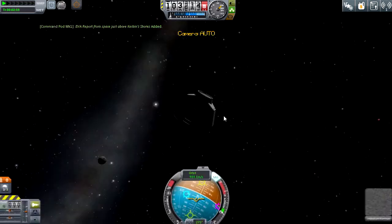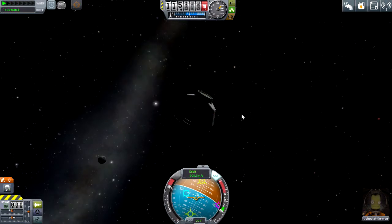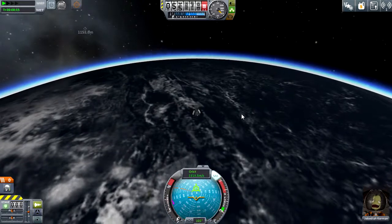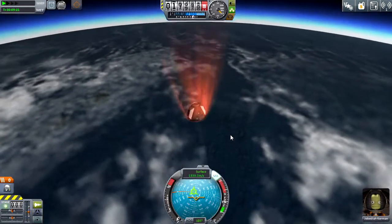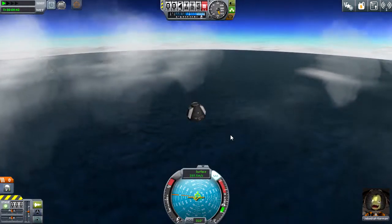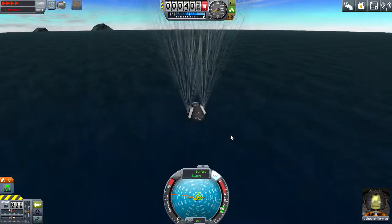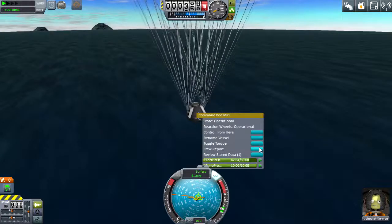The EVA report brings in a little bit of science, though I can't get a good crew report. I think it's safe to say I've got some pretty good designs going to get me up to the edge of space, so it won't be long before I'll be doing some orbiting. Then it's just a matter of getting up the funds to be able to finance a trip to the moon.